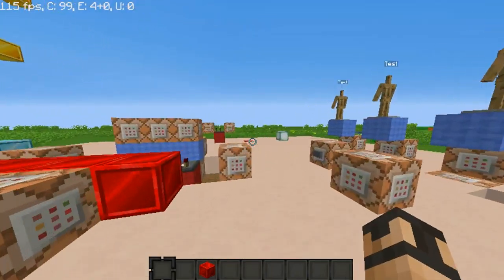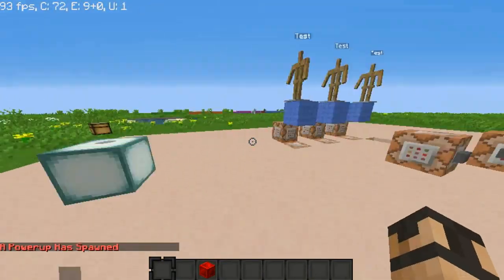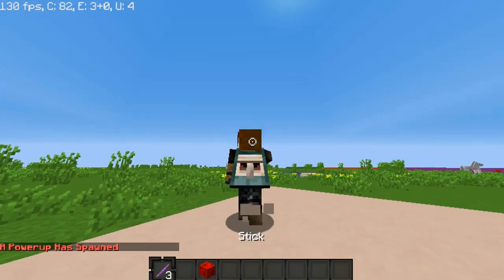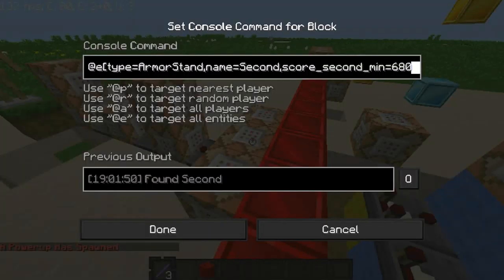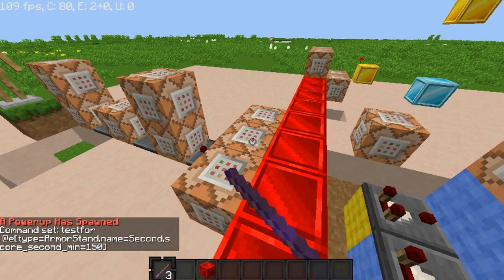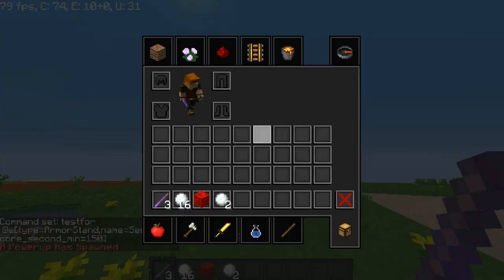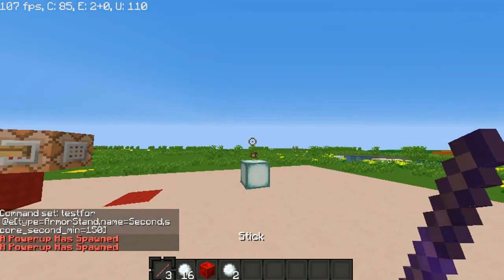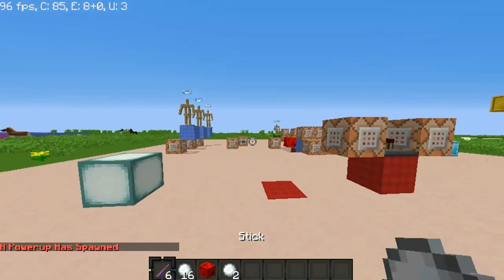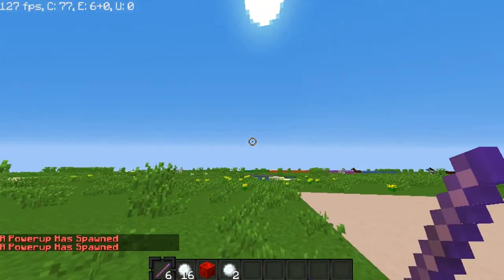I worked on it quite a while and I finally finished it. So let's start — the system has started, so we must wait. It says a power-up has spawned, and now I get a stick. I'm going to fast forward a bit because it takes way too long. At 150 power-ups spawned, now I got snowballs instead of a Knockback 1 stick.